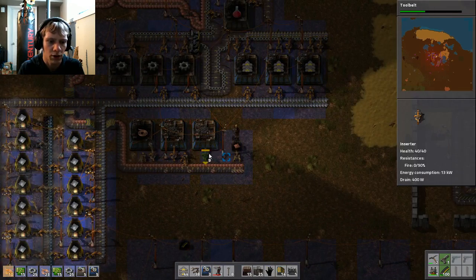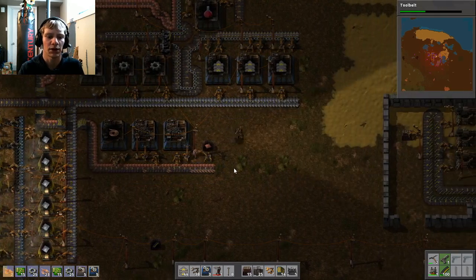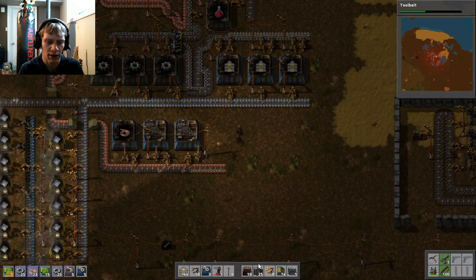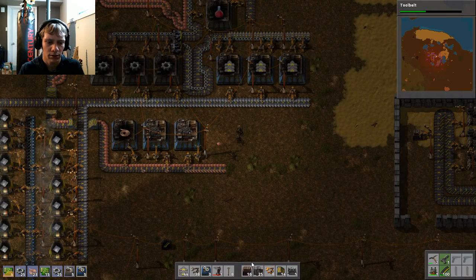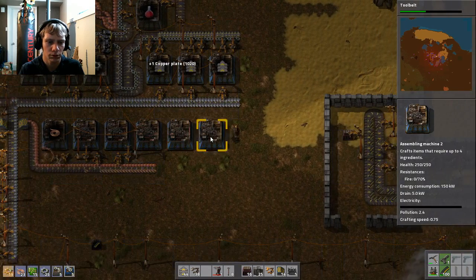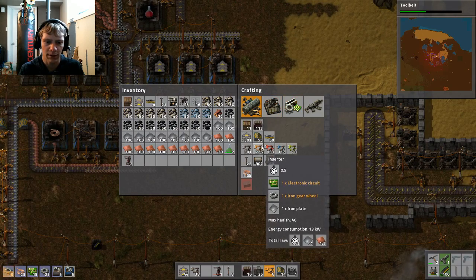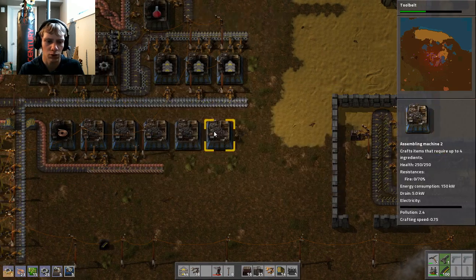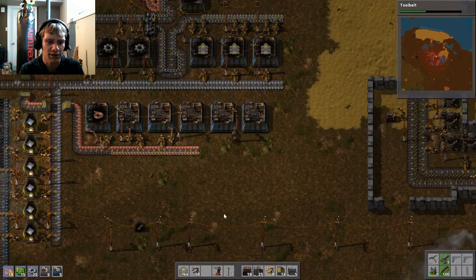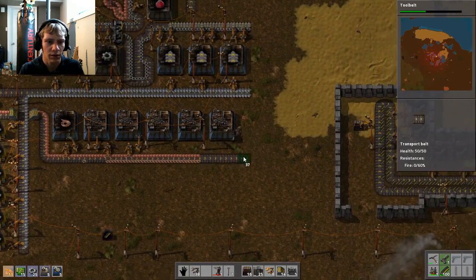We need wire for some later game items as well, so we might as well get a good production going right now. And then we'll grab one, two, three to make our chips. Actually we don't really need that many on chips — we can probably only have two on chips. You know what, better safe than sorry. Let's just have them all on chips and then that's going to work.